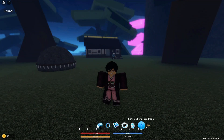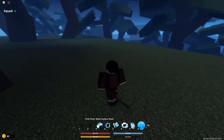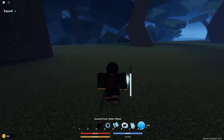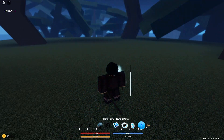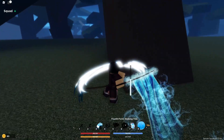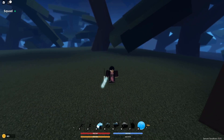Now we have Dead Calm, which is what we're mainly here for. Might as well do a quick showcase of the other water moves first. Surface Slash — let's breathe. Surface Slash, regular slash, combo extender. Water Wheel. Then there's Flowing Dance, which is kind of like an iframe move — useful because you can escape Rengoku's Purgatory move with it.